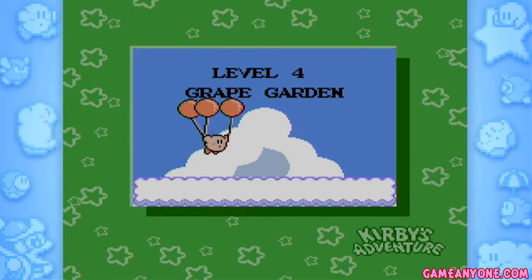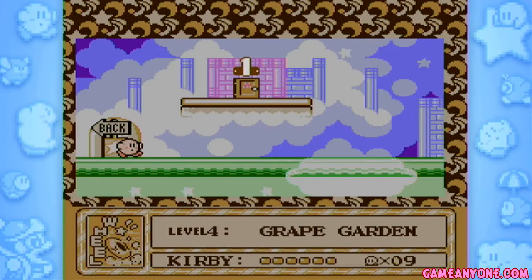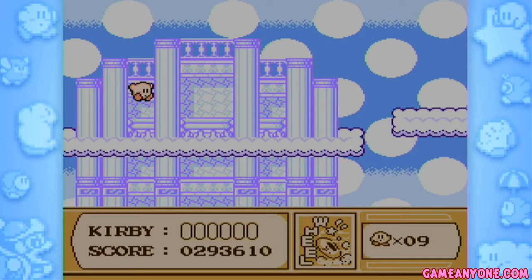And on to our fourth stage, Grape Garden. Oh, I hope they're green grapes. I have hope. The background is green, so they might be green grapes. I like green grapes better than any other kind of grape. Sue me.